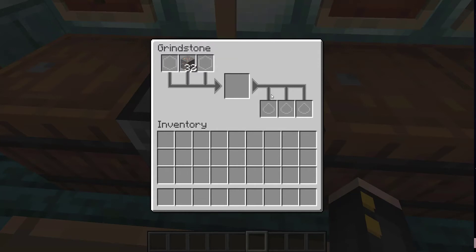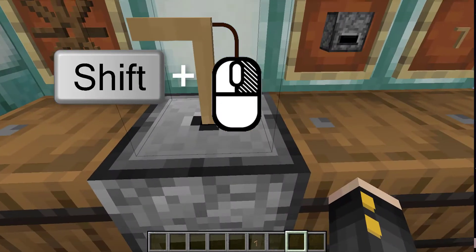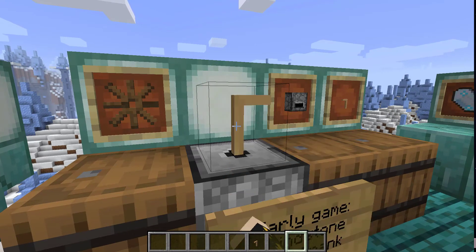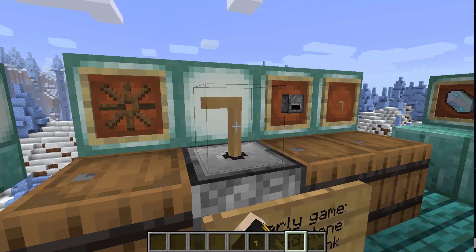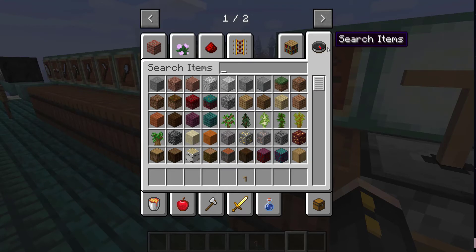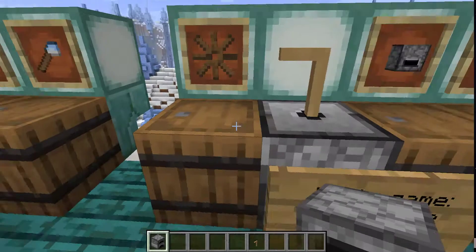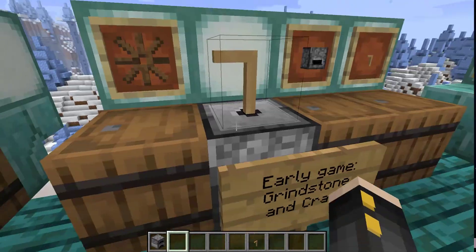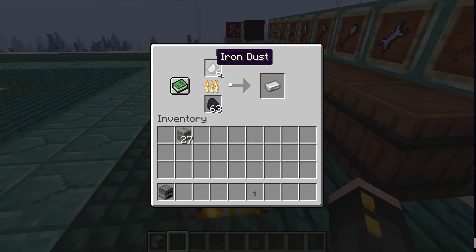Let's say I want to grind this iron ore into dust, which is what the grindstone is for. I'm going to shift-click with the crank on top to put it on top of the grindstone and hold right-click. You'll do this for a little bit, but as you can see, it's going to start grinding it into iron dust. Each one of these is going to give you one iron dust, and sometimes it'll give you two. Smelting the iron dust will turn it into an ingot.